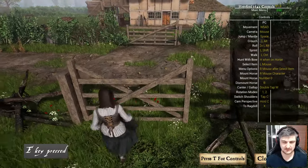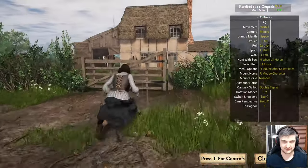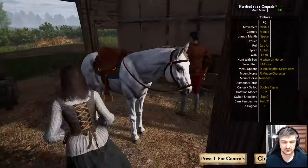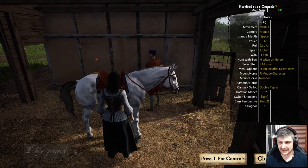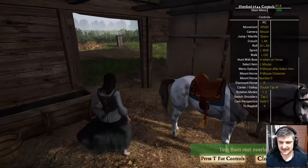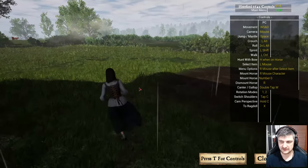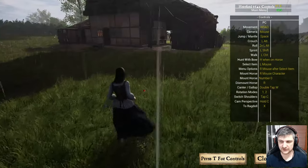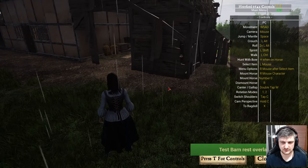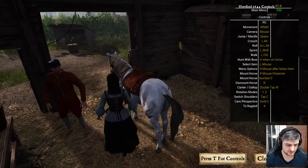Can we open this gate? You can't get over it with the ragdoll. Bro, you have to keep your knickers up and your skirt down. Oh my god, the guy moved. I pressed R — R mouse character — what is an R mouse character? Test barn rest overlap — okay, crouch with left alt, left control to walk nicely, mount horse number zero. Double tap W — rotation modes one and two.